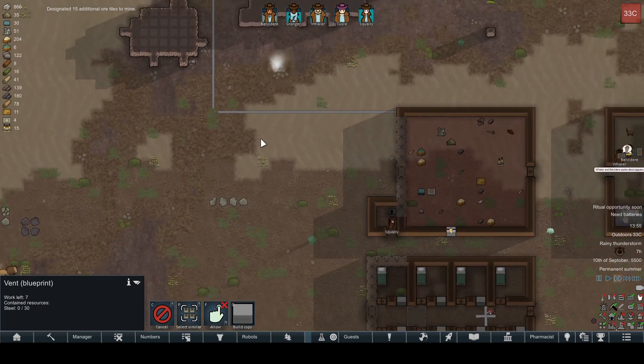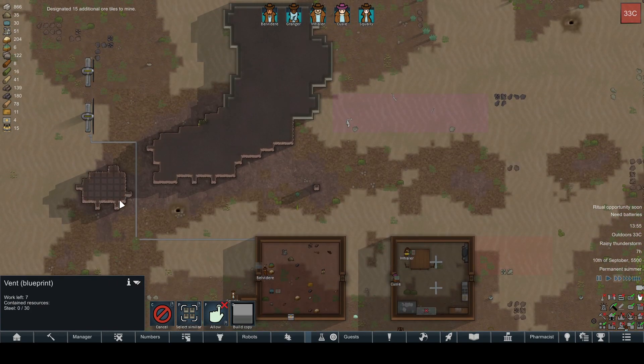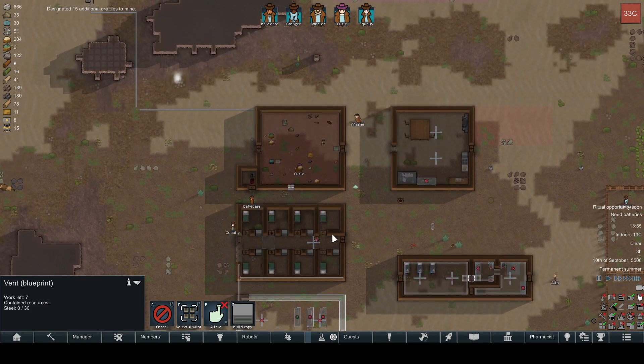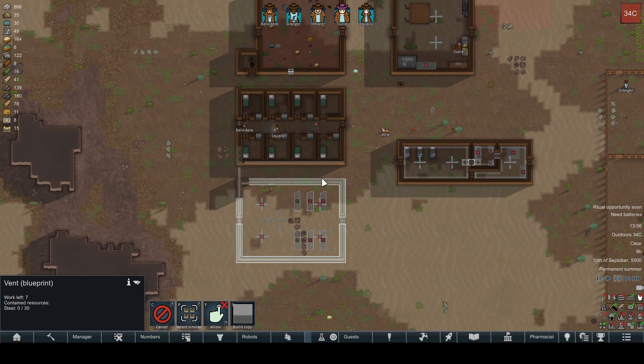There we go — figured out how that vein mining tool works. Looks like you just right-click and select vein mining for the whole thing. We've got some power coming down to our hostel here. Delvedere and Squally are hard at work to try and make sure everybody's got enough power, so you can see the light come on.